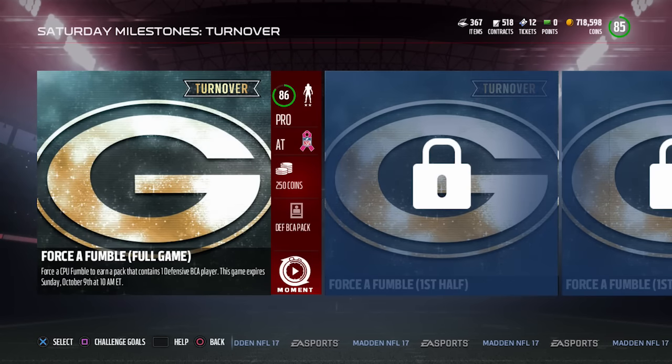There are also the milestone ones. Make sure that you're going in and completing those as well as you can, because those will actually get you a BCA pack as well. Today you do have to force a fumble, which is probably the most difficult one I've seen. But a lot of times they're really not that difficult — it's like throw for a hundred yards in a half or something like that.